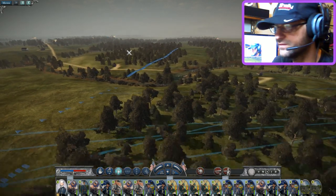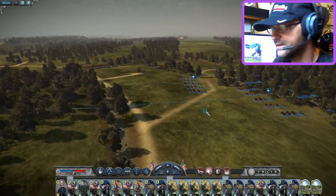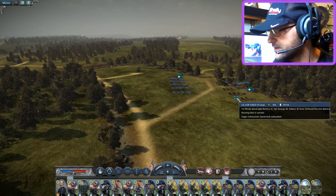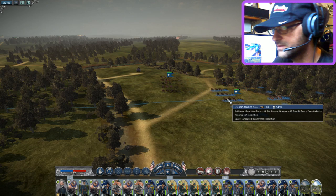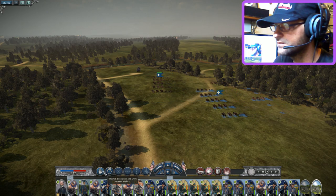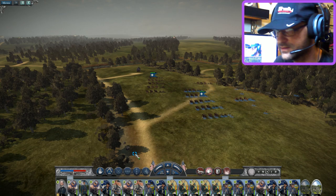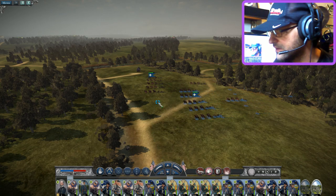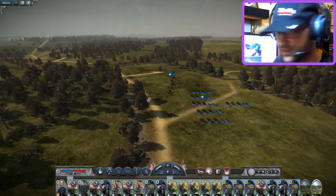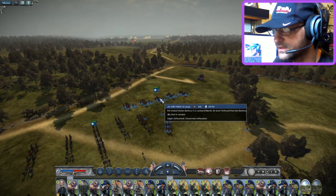We've already got cav moving in, so this is kind of a bad thing. I'm going to stop my artillery from running for just a moment. I'm a little scared of that cav just coming in and decimating this artillery unit. We want to get our infantry a little closer. I have no cav — I opted to not take cav.